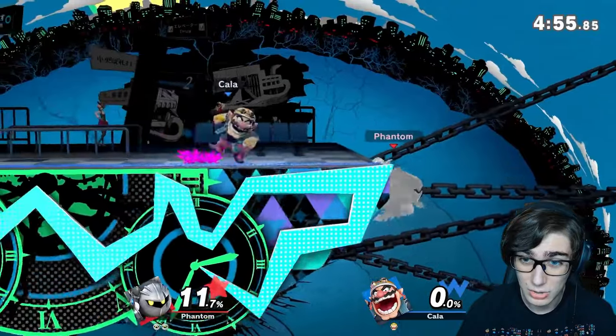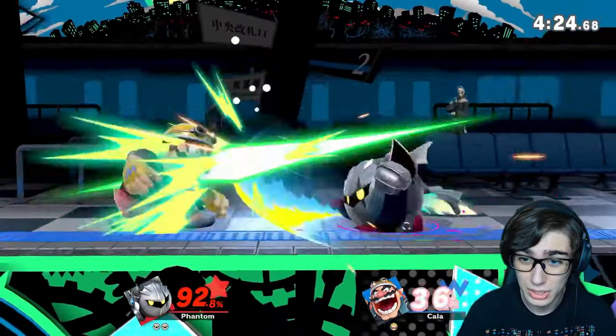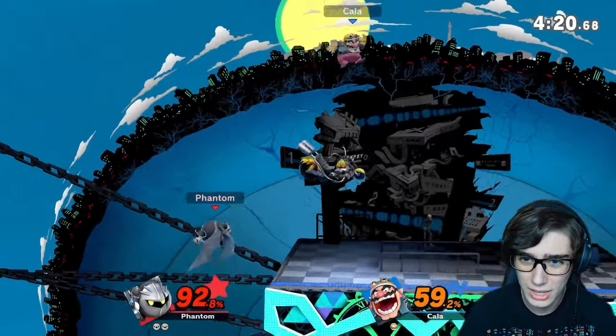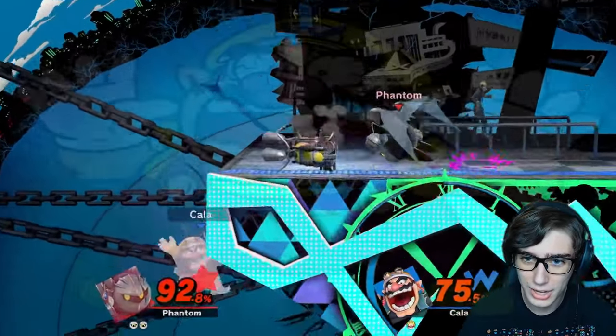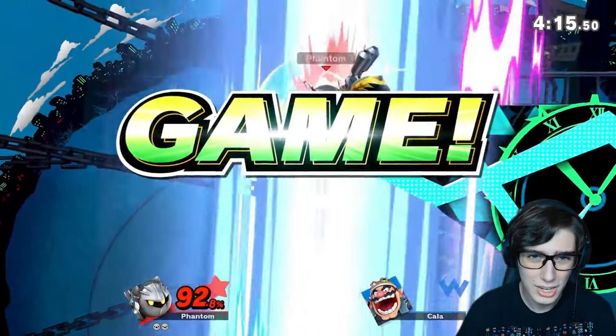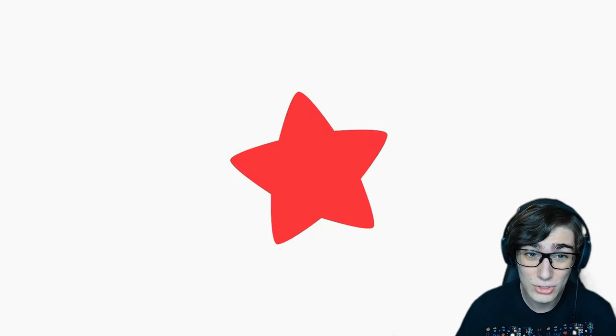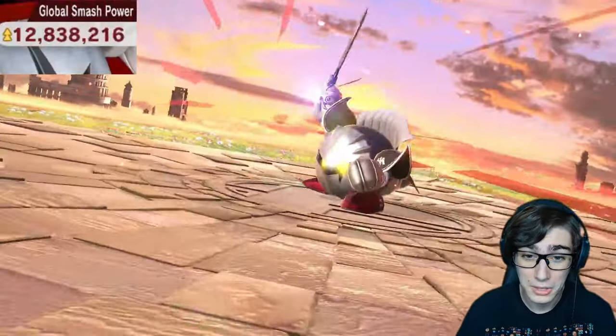He is getting those aerials off, so we've got to be really careful. He is on his last stock, and we do have another stock, so we'll be good. Nice F-smash - first time we land that. But he does recover with that Wario Bike. Let's go ahead and throw that Wario Bike at him - oh, and he just misses the air dodge. That's two SDs in this Road to Elite Smash match. Unfortunately for him, that means he has lost, and we do have an undefeated run. The win is my destiny!